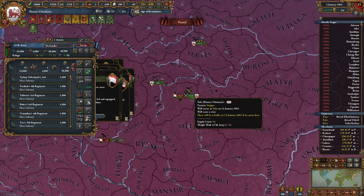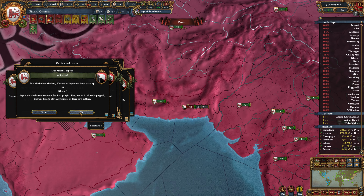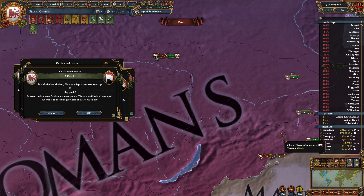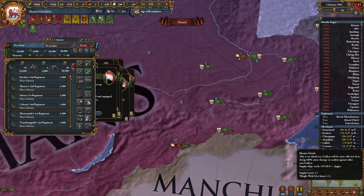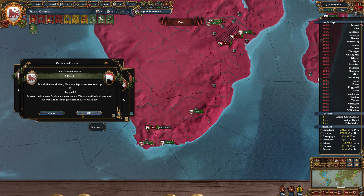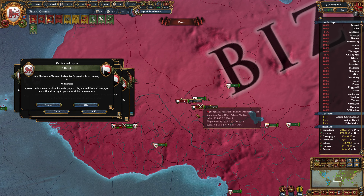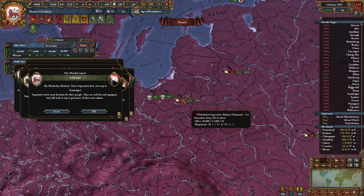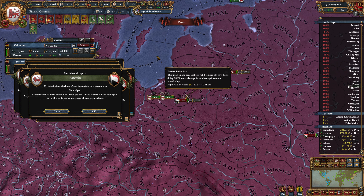These guys are already reasonably dealt with — we're going to bring in another force just in case. Khorasani, no problem. Usugi separatists up here — they're in multiple locations — these two are dealt with, and we'll just deal with these guys. I'll group these together but we'll send this force over just in case. Moravian separatists, no problem. Sanghaian, we've dealt with. Lithuanians — that's a good amount of Lithuanians. We'll deal with these Polatskians first and then head up to the Lithuanians.